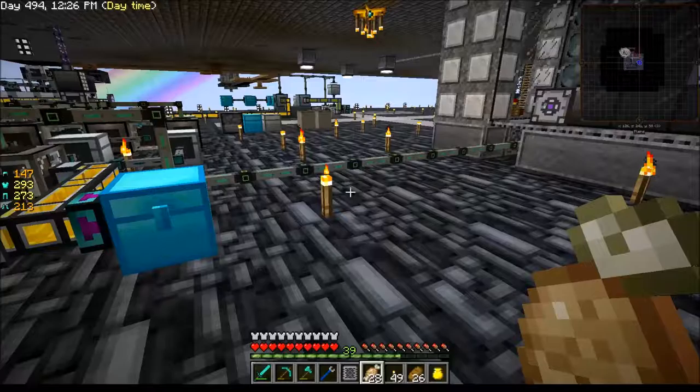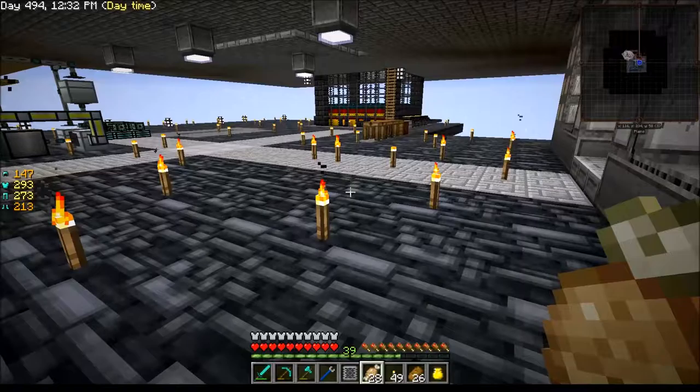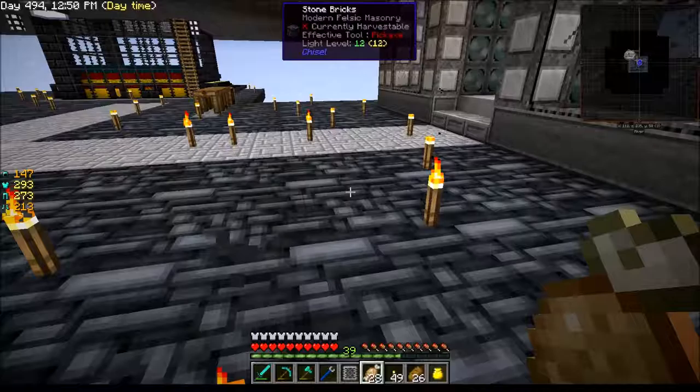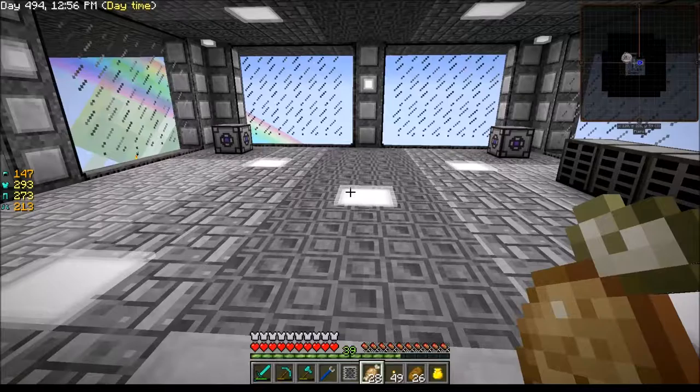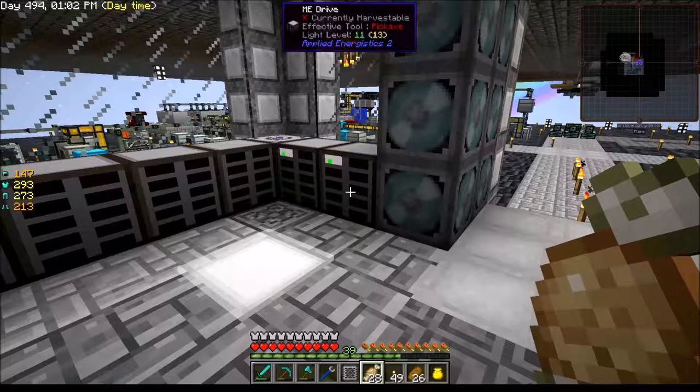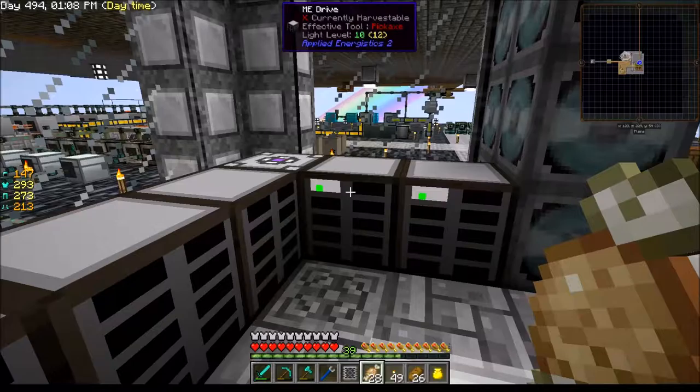Now why is this power line going over here? I thought about it and in most cases whenever you come to a large building, the mainframes, the server room, the networking room — whatever you want to call it — is almost always in the basement. That's kind of what this is. So I decided to turn this into the server room. I started making some of these ME drive bays and I've got a couple of storage cells already in here.